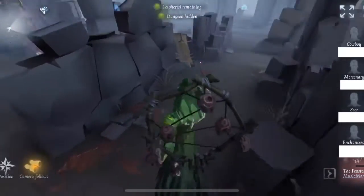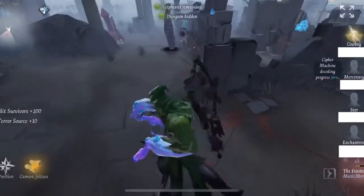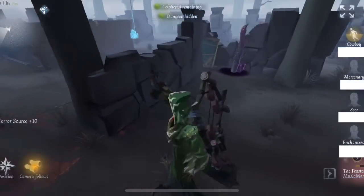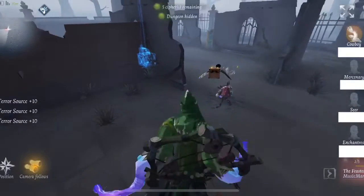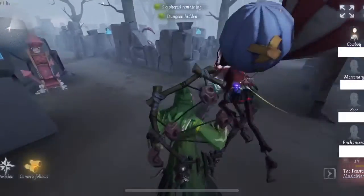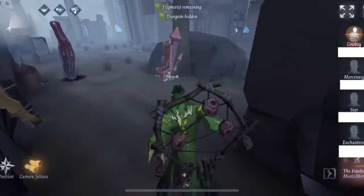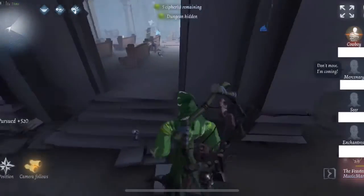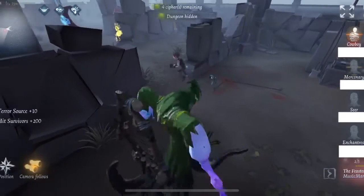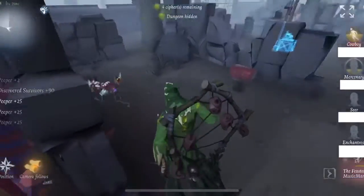I'm able to get a nice early hit on the Cowboy. If you feel like you might get an easy down based on the team composition, it's nice to sometimes have Berserker - especially against a triple rescue team, Berserker can really help. I see where the Mercenary is - he's able to elbow pad past me, but I'm able to get the Mercenary and he jukes that tentacle - that was a good play by him.